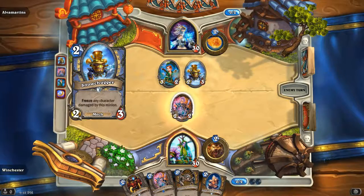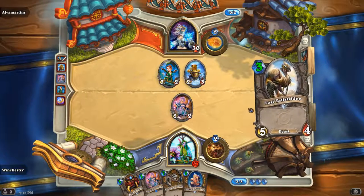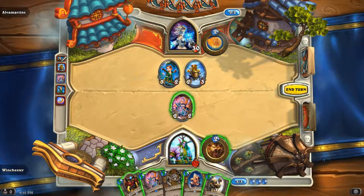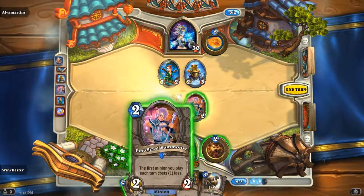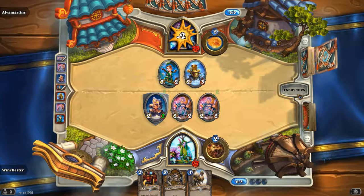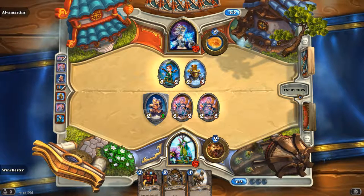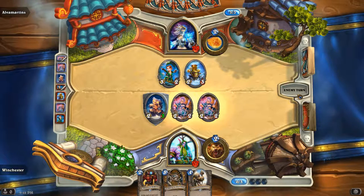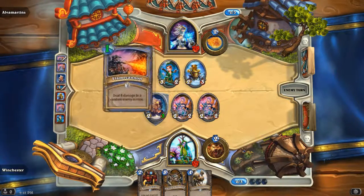Mage is going to be greedy and not kill it. So I can add a nice Robocop and then Pint Size. Not plus 1 attack, plus 2 health, and Pint Size. And then go face. You're a greedy, greedy little Mage, aren't you? Should have killed it. Now I have two Pint Size charges — next turn I'll have a Lost Strider that costs two mana. Could you imagine a two-mana Lost Strider that's a 5-4?